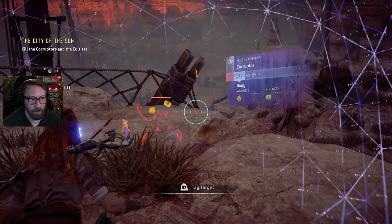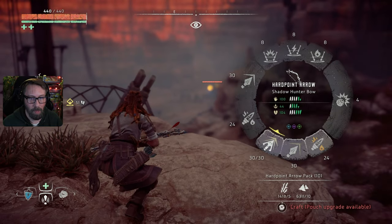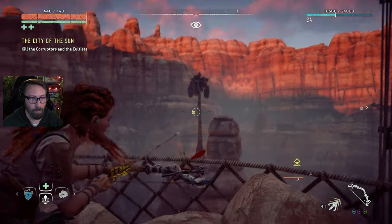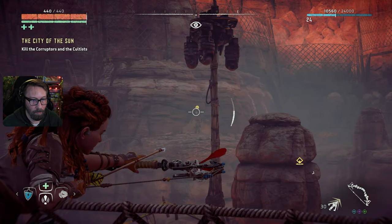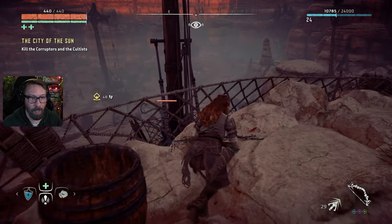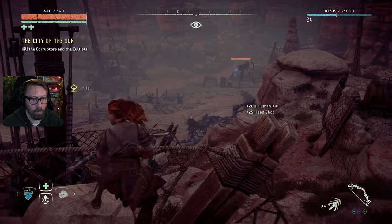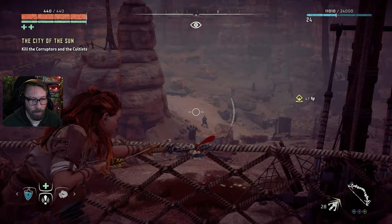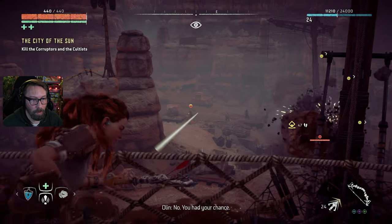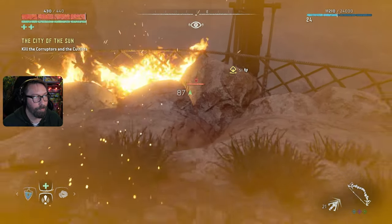That's a Corruptor - weakness to fire. Let's tear it up and find its weak points. How many guys do we have here? Someone's out there killing us! Come get it - I'm not leaving this perch for a minute. You know what, screw it. Just don't set me on fire. Let's look around this place.